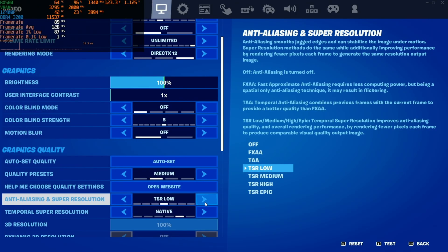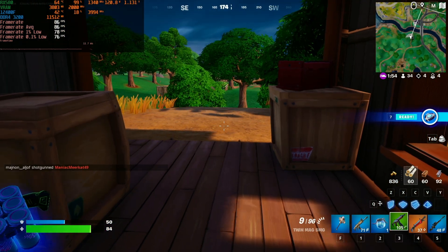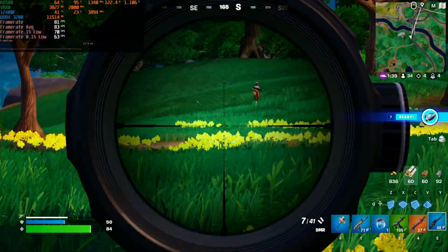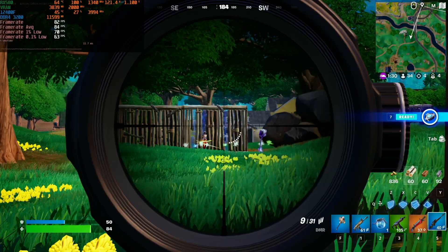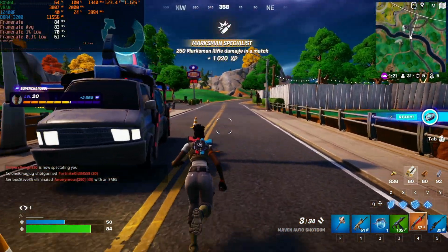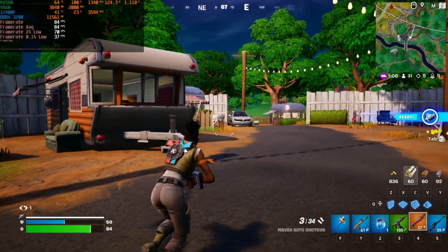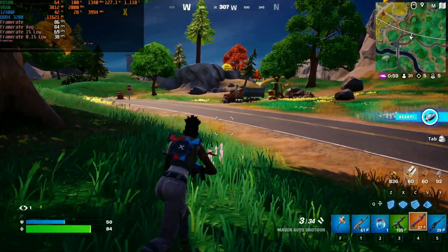Now we're at 1080p medium — still TSR low at native resolution, settings as per the medium preset. Immediately you can see we dropped from about 120 down to 80 FPS. Shadows and foliage are definitely more improved. Outside we're getting about 80 FPS at 1080p medium; it's still doable on a 144Hz variable refresh rate panel, though you do notice the difference from 120 FPS.